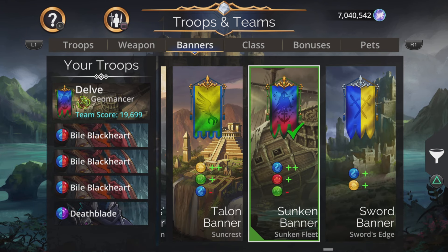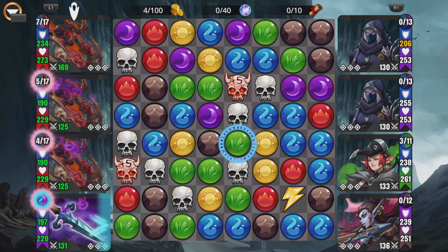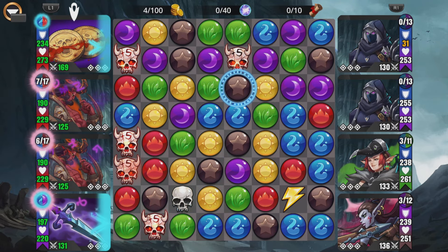There we go, those Doom Skulls have appeared. Not anything too fantastic in our favor right now. Grab some red — lots of Doom Skulls there. We need our bottom troop charged up so we can explode those gems and gain that attack, life, and armor. It really helps when we get these Skull matches.